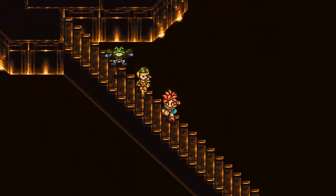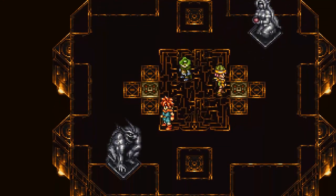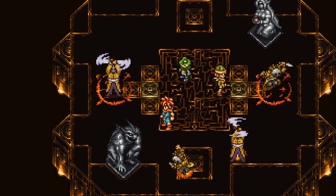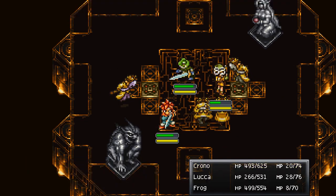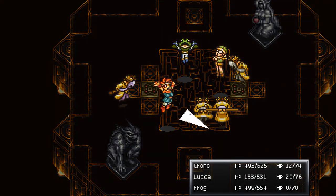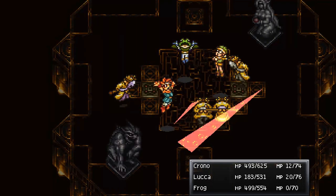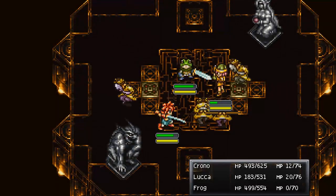That status effect is going to keep hurting us too. New group of enemies including some new guys. Let's do another Delta Storm - that takes out the rest of Frog's MP, but it should wipe out all the enemies. Yes, indeedy.